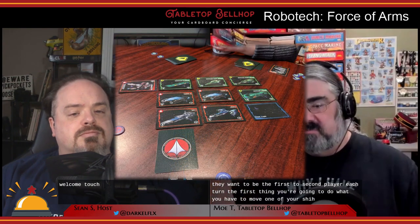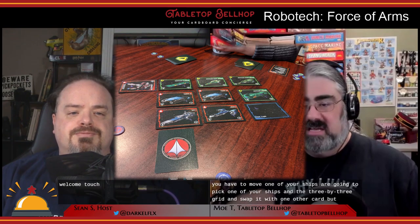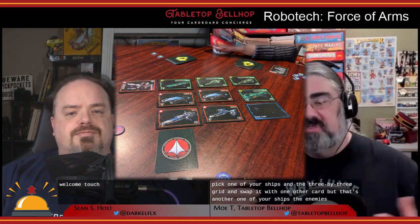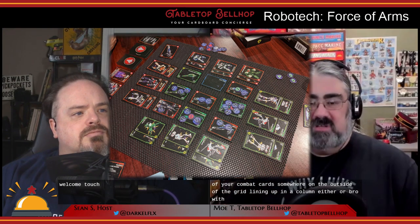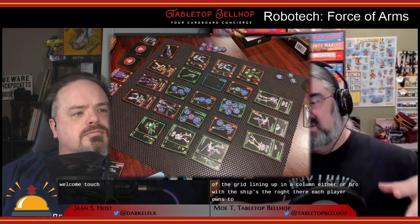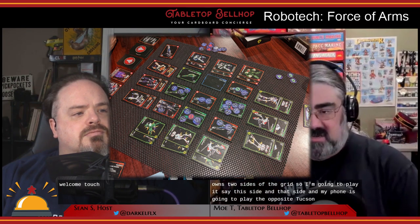Each turn, the first thing you do is move one of your ships. You pick one of your ships in the three-by-three grid and swap it with one other card — whether that's another one of your ships, an enemy ship, or the empty space card. Then you play two of your combat cards somewhere on the outside of the grid, lining up in a column or row with the ships out there. Each player owns two sides of the grid, and each row or column can only hold two cards.